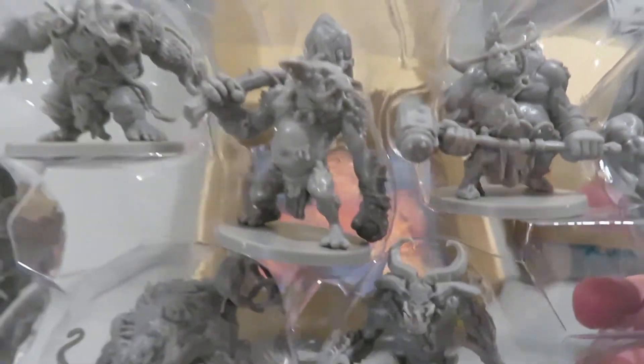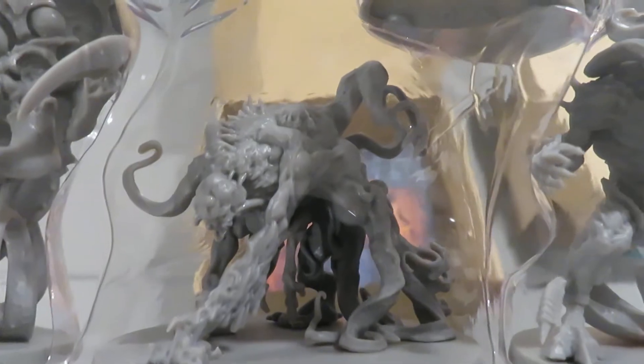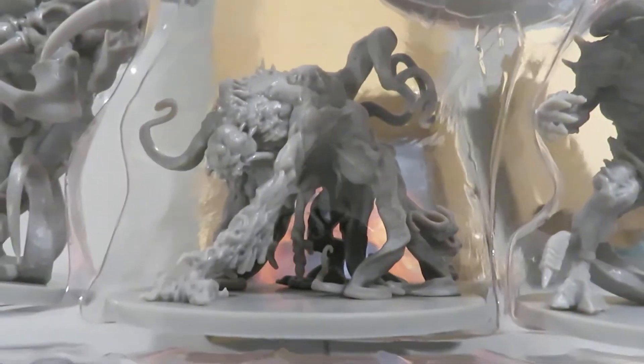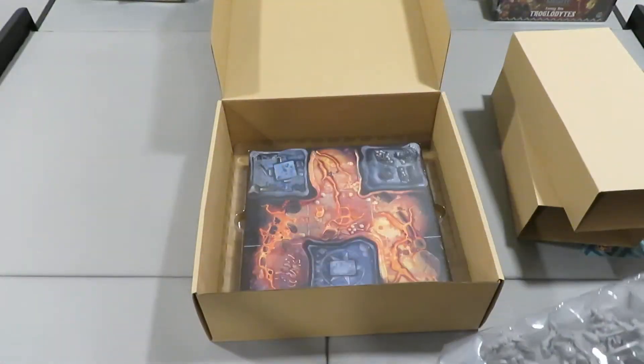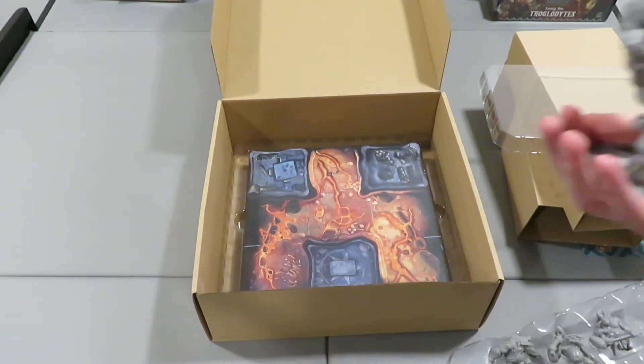There are some trolls, some creepy otherworldly type things — Cthulhu-based stuff. This one looks like some type of ghost — I believe it's called the Thing, though I can't remember for sure. It kind of looks like something from Stranger Things. Hell's Bane carrying his gigantic axe. I need to take a couple of these out so you guys can see them from behind the plastic, because some of these are just crazy.